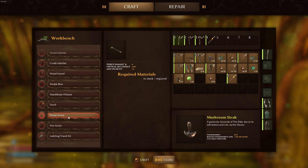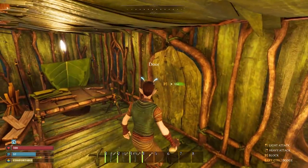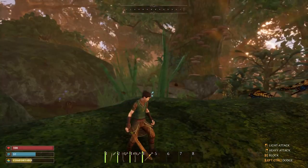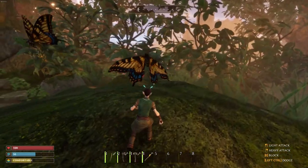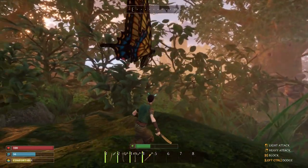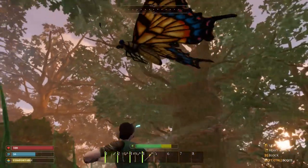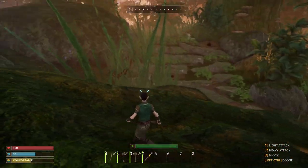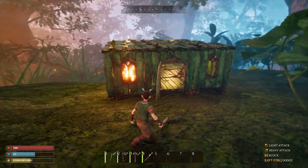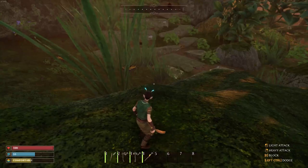I need more wood and more fiber to make my bow. I've got this butterfly just messing with me. Now we have a sword — can we kill a butterfly? Oh, I can! He took a little damage but just flies away. He's not really scared of me. At least they don't attack me. Let me go gather some wood, and we'll try out our bow and arrow on those ants down there.